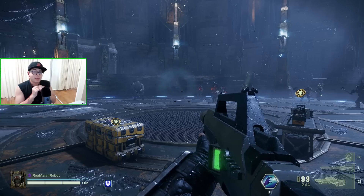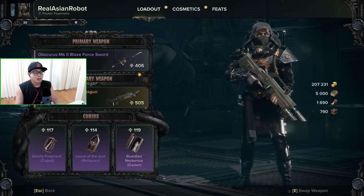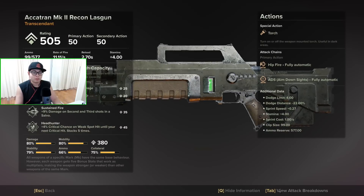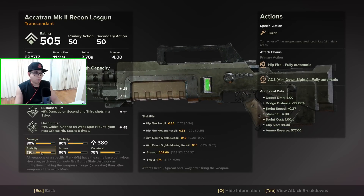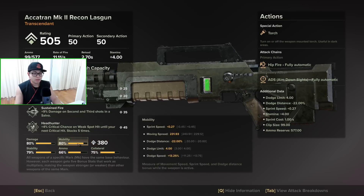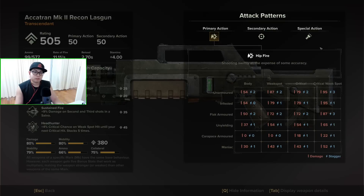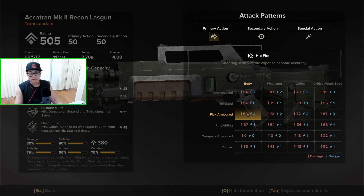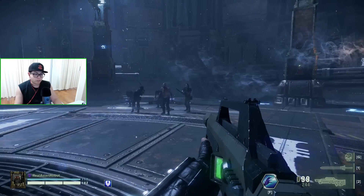A lot of people don't pay attention to the details. Many people know how to inspect a weapon — when you inspect a weapon there's a lot of data here, you can learn all about the fire rate, reload, stamina, all the different things. But many people don't press the Tab button to bring up the attack patterns, which will show you exactly what kind of damage you're going to be dealing against different types of armor.